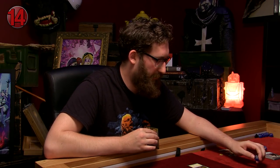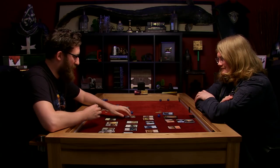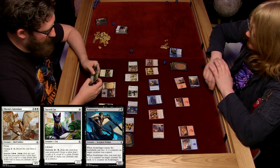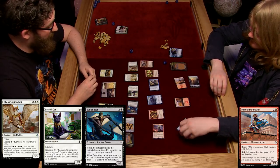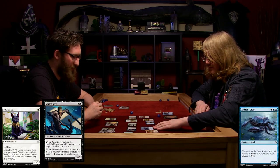I'm going to tap the shrine to gain two life, taking me up to 16. I cannot hurt you. I know. And then I'm going to attack with these three. I will block the flying with my reach creature and buff him by one so we both die. And I will block the 4-5 with my crab so nothing happens.